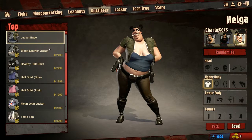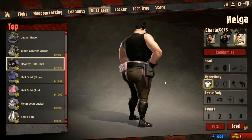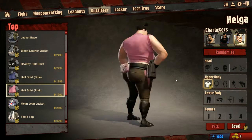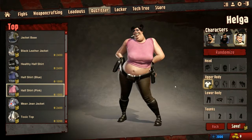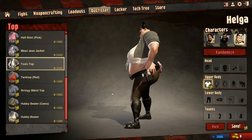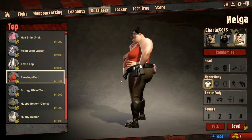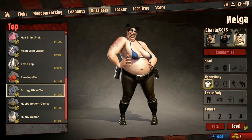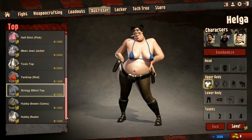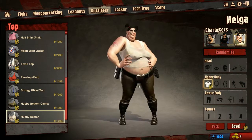That's her regular outfit — black leather jacket, half shirt, no bra. There's a mean jacket. A tank top, no bra. If you have 8,000 space bucks you should start spending it on this stuff. Hubby beater and hubby beater number two.